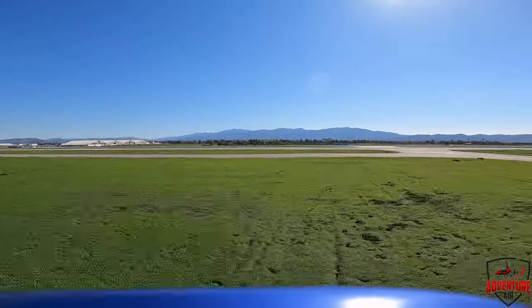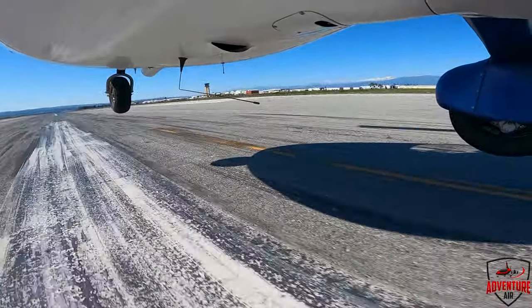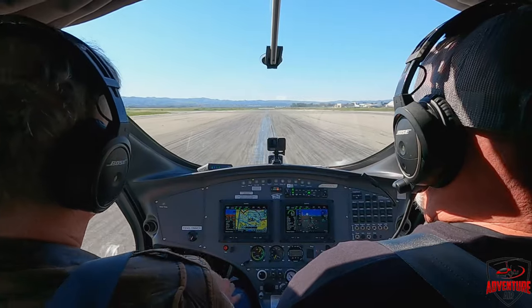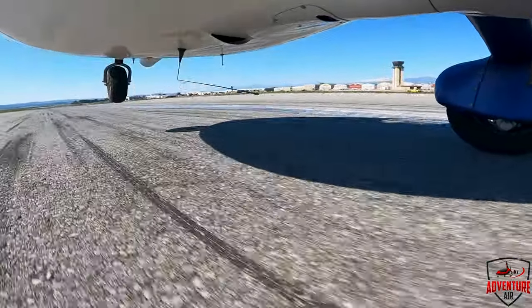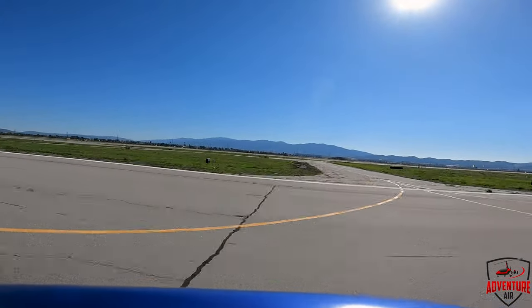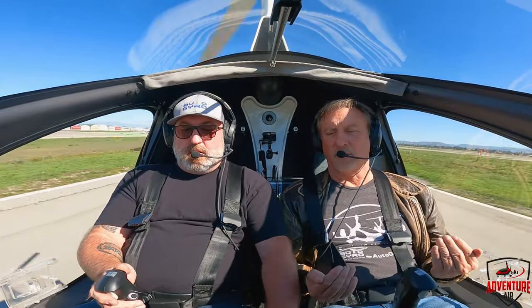November 230 to Yankee, Chino Tower, full stop. Make right traffic, runway 26R. Now slowly come off the power, up on the nose. Cherokee 8-8-3-6-4, Chino Tower, just stand by. Up on the nose. Cross 26R, hold short 36R at Papa. It's the second set of bars ahead of you.